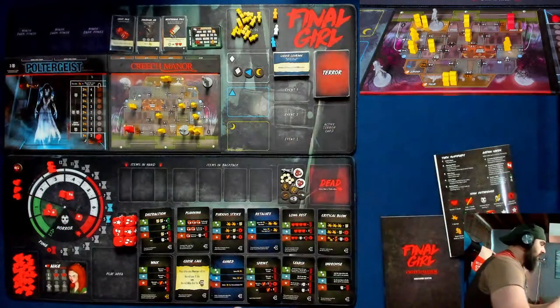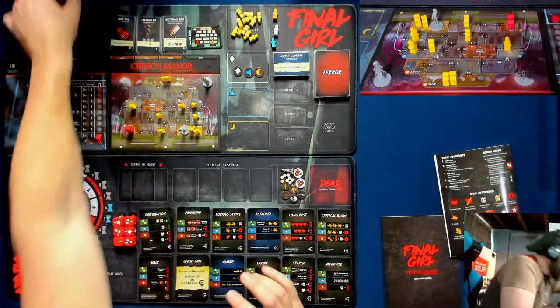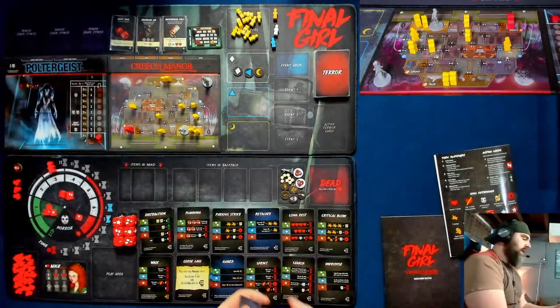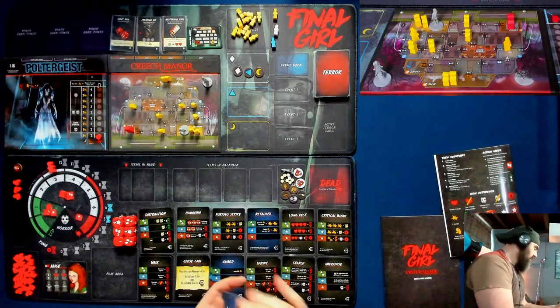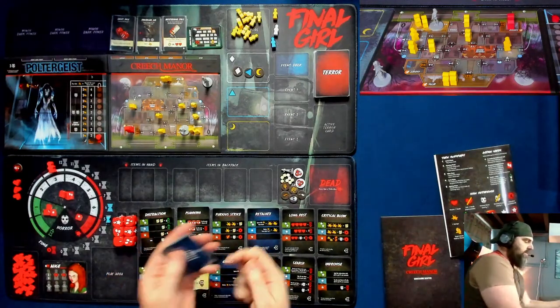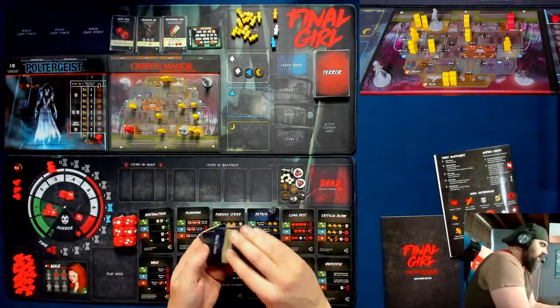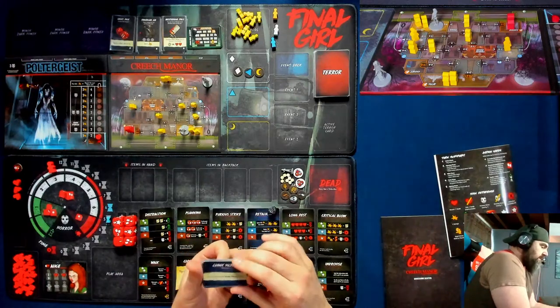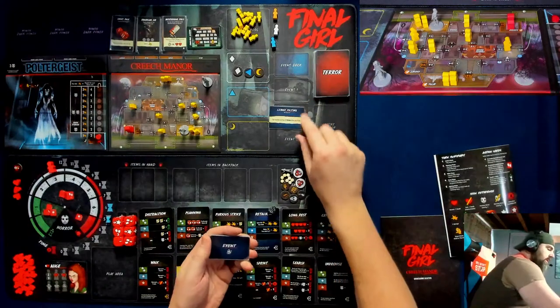That will go here. Last but not least, we need to set up our starting event — the game does start with an event in play. Some of these events are downright brutal. I'm going to roll a D10 for the first one, then pull cards off the deck as we need more events. I rolled a nine — Clingy Victims. You must have at least one victim follow you if able.